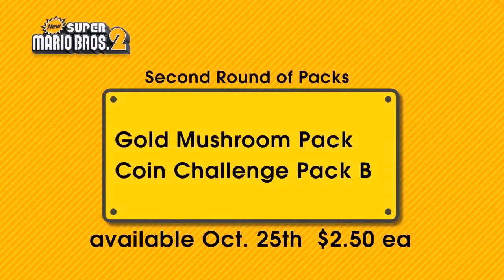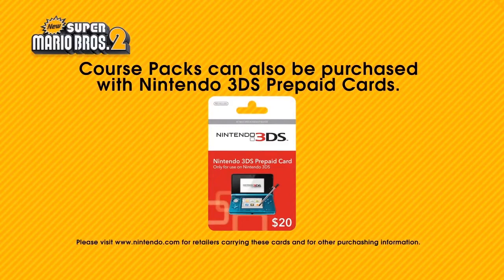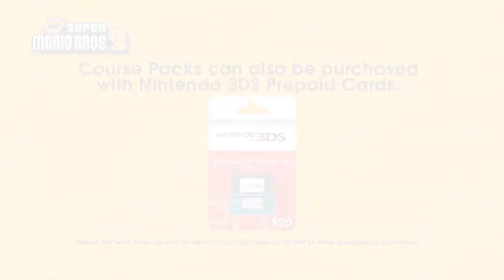The second round of downloadable course packs for New Super Mario Bros. 2 will be available for download starting October 25th. Downloadable course packs can also be purchased using prepaid Nintendo cards. You can also purchase packs by adding funds to your eShop wallet with a credit card or by purchasing a download code. For details, please see Nintendo's official website.